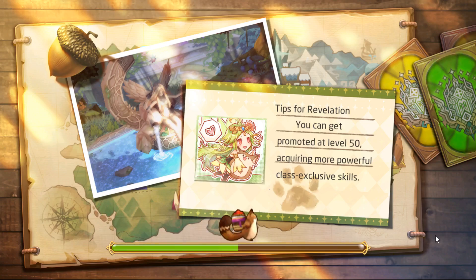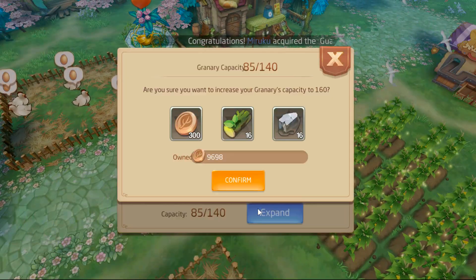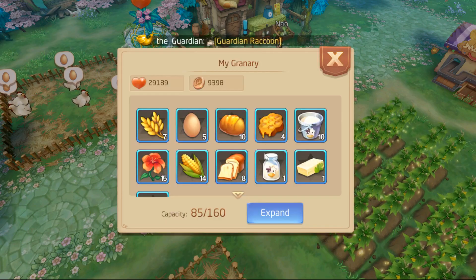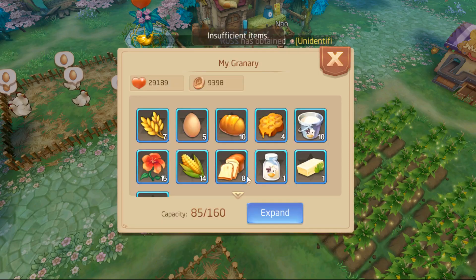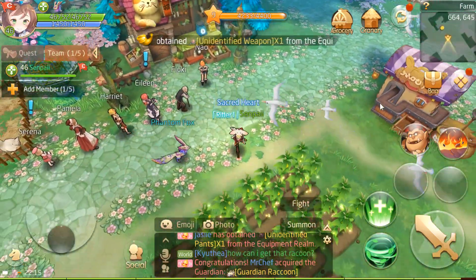I'm going to focus this entire episode on farming. So this is how you get ores and wood. Now that I happen to have enough — I need 300 coin, 16 elm wood, 16 iron ore — I can confirm. That's going to increase my granary by 20. I don't have enough for the next one, so I'll just keep doing that until I grab enough.